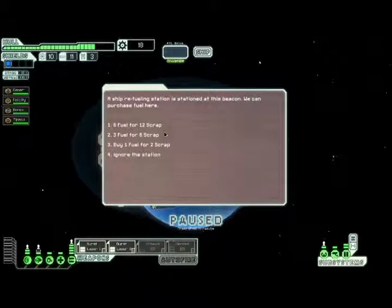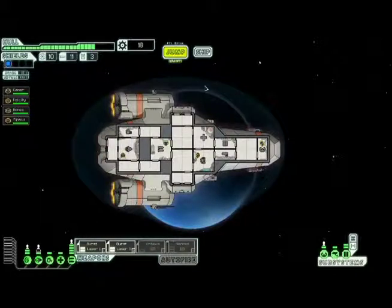All right, we got a ship refueling station at this beacon — we can purchase fuel here. I have no desire to buy fuel right now, we've got 10. It's still nice to have a stock, but I don't want to use all my scrap for that. We'll get fuel as we start fighting stations and stuff.